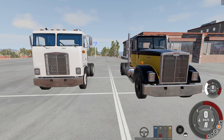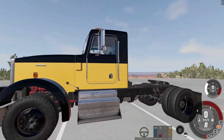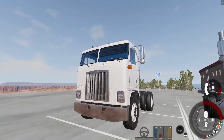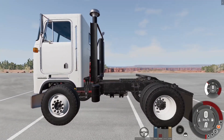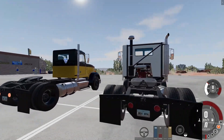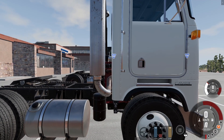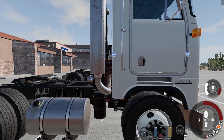Here we have the base versions, the cab over on the left and the long nose on the right. Basically the old version is just a little bit aesthetically changed, but it's a T-series, we all know it. The cab over looks comically short — the engine is longer than the cab, you can see right here. Why do you do such a thing? Why not do a little bit longer cab?